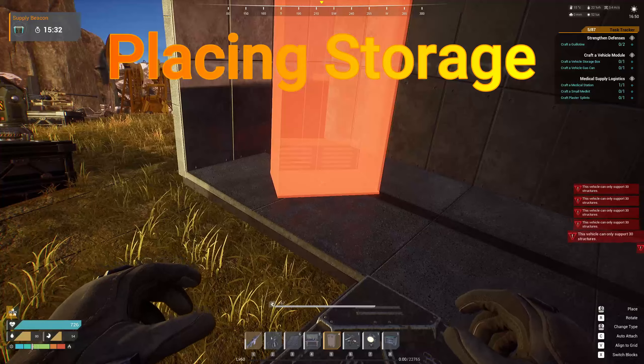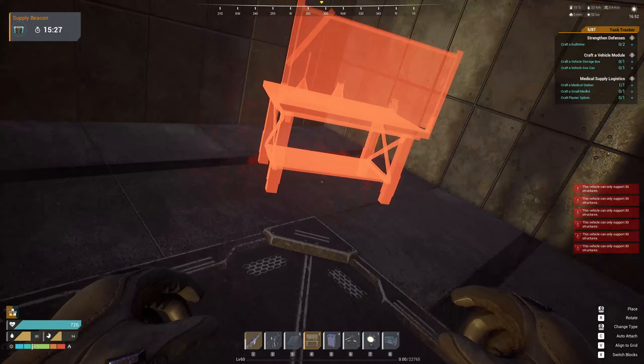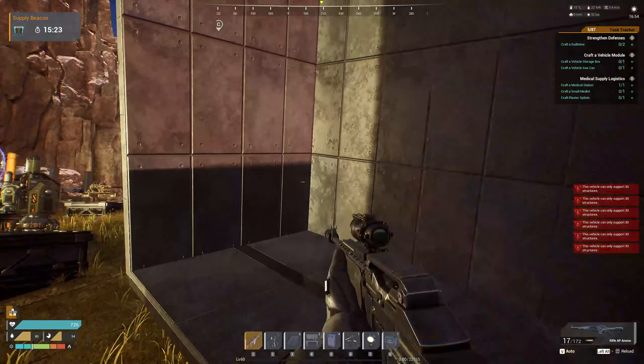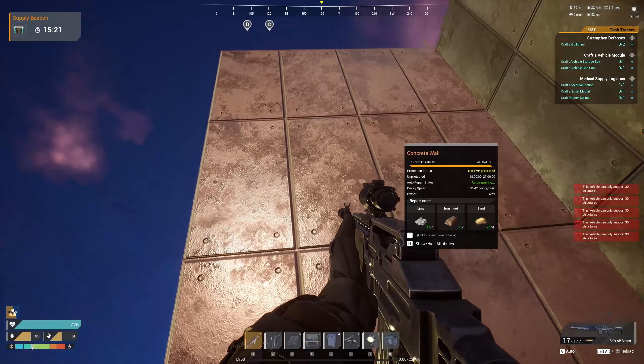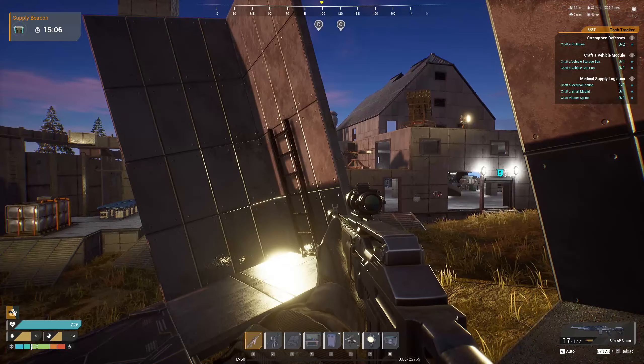Back to our earlier point: your vehicle can only have 30 structures, and 30 structures means anything you're going to build. We went through and tested heaters, lights, defenses, storage, and tables. If you can build it, it will count as a buildable structure and goes into your 30-structure limit.